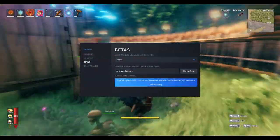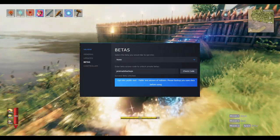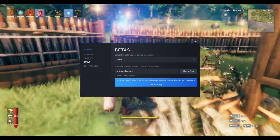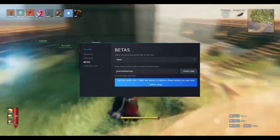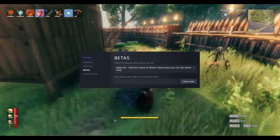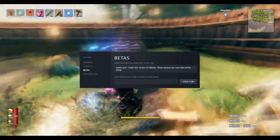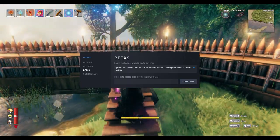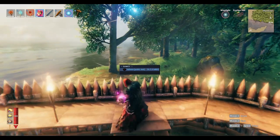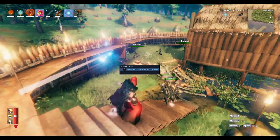To enable the beta, what you need to do is right-click on Valheim in your Steam library, go to Properties, then go down to Betas, and you need to enter in the code 'yesimadebackups' and then click Check Code. After you've done that, you need to select the beta from the list — it's called Public Test. And if it worked, what you'll see in the Steam library is Valheim and then in square brackets, Public Test.